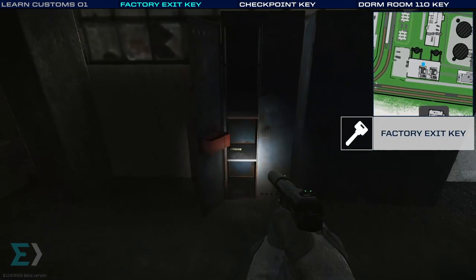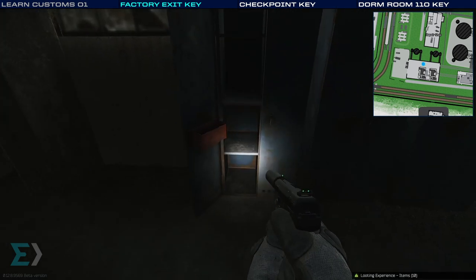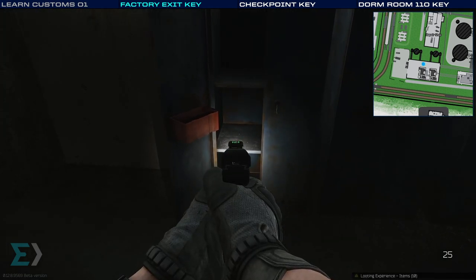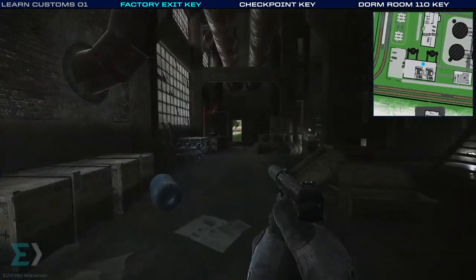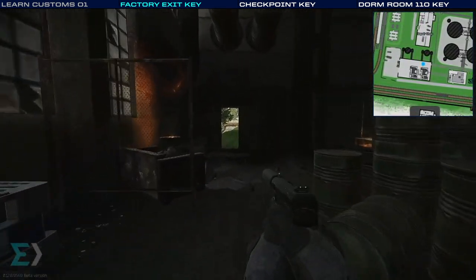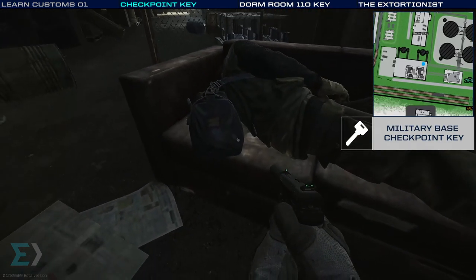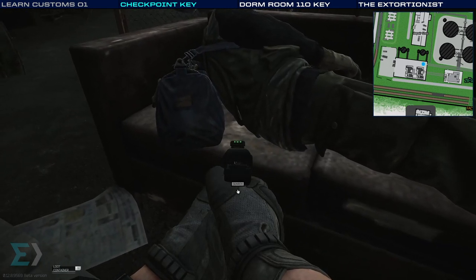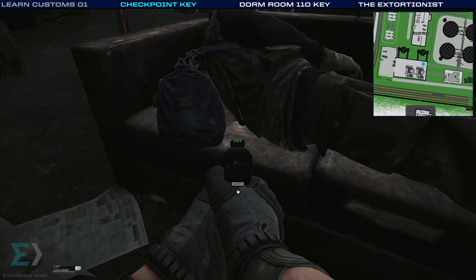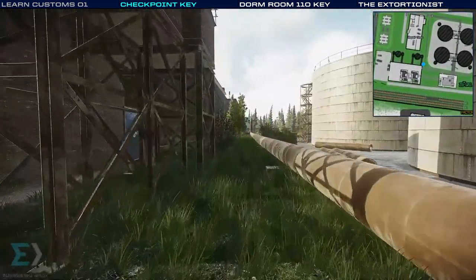Our next spot to check out is in this blue locker — we're specifically looking on the second shelf. You will find random loot in this locker as well as a chance for the factory key, which I showed you one spawn for earlier in the three-story dorms. Now we're looking for a checkpoint key — it would spawn between the bag and the person on that cushion right there. That would be the military base checkpoint key.